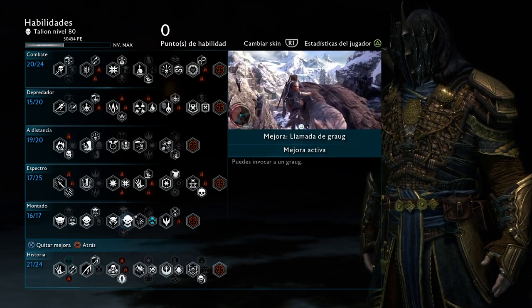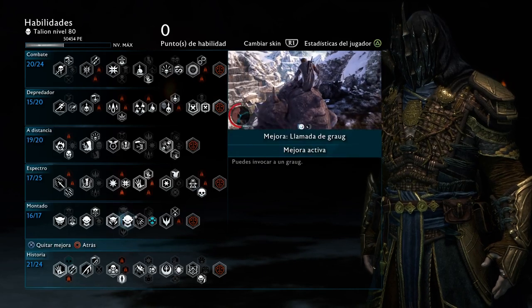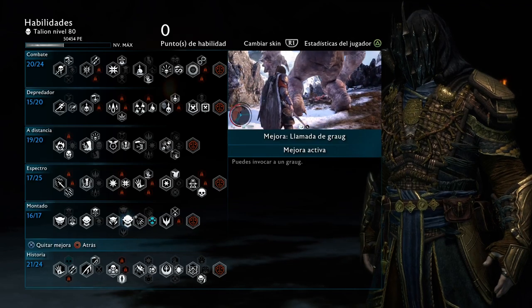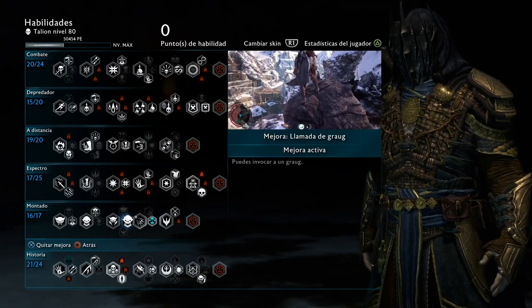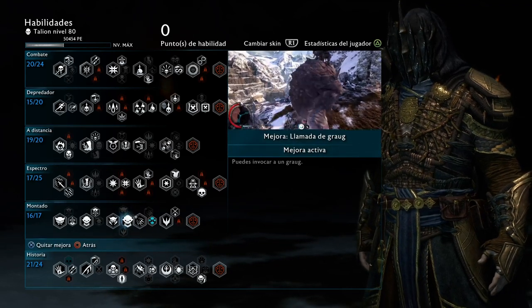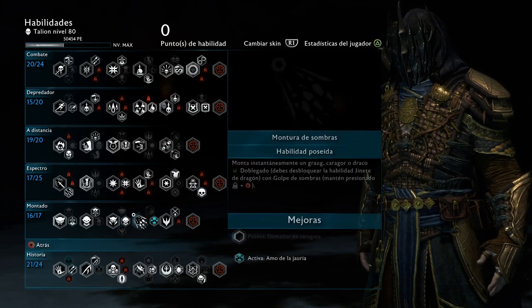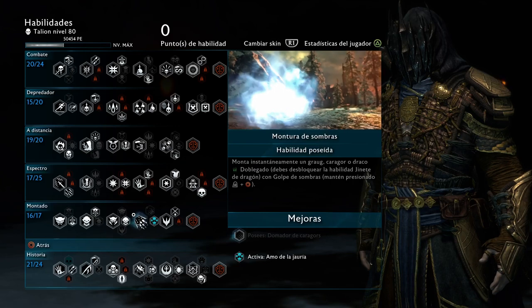I like to use the summoning of the Grog, especially for fortress attacks, because you can use the Grog to destroy gates. You're going to see that — I have a gameplay for an online siege that's above level 1000 defense, and you're going to see me using the Grog a lot to destroy the doors.